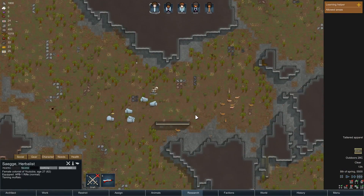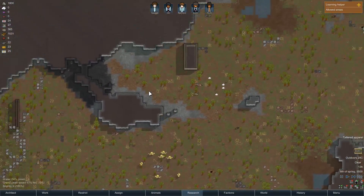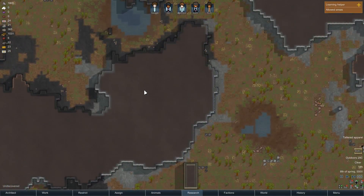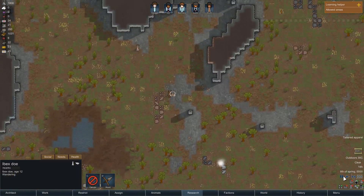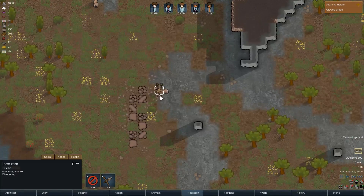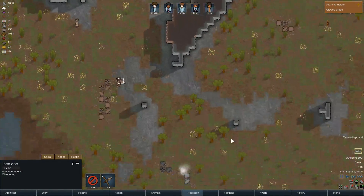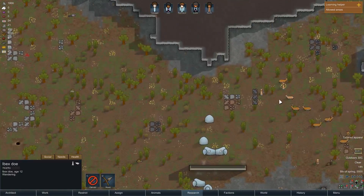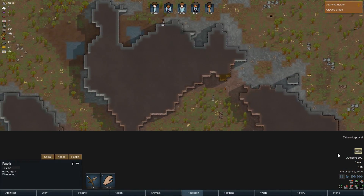You are working on taming. I think muffalo, deer, and turtles will be good. Hopefully I would love to be able to tame... you are set to tame. So I don't think I'm going to tame these deer then — I already have ibexes, and I'm pretty sure they are capable of more or less the same thing.